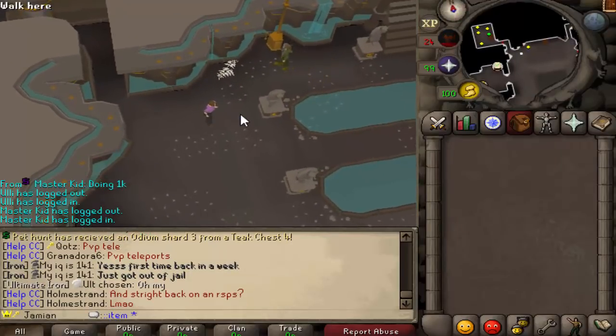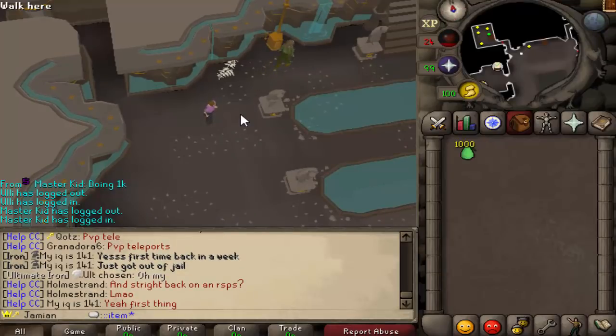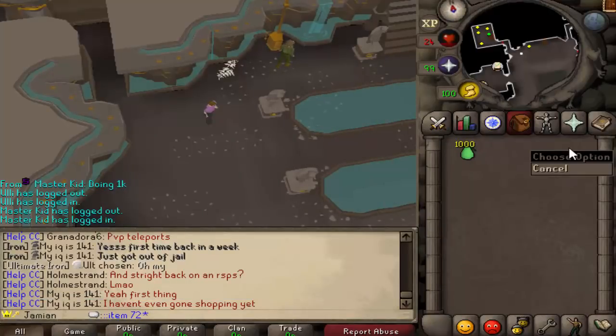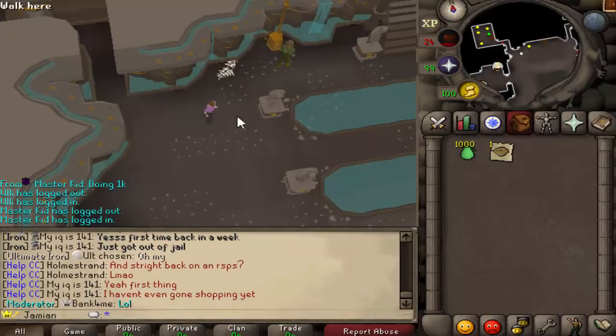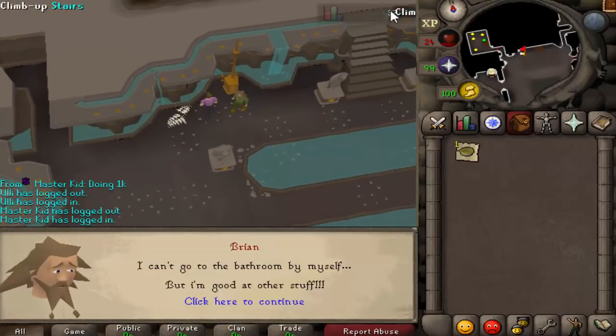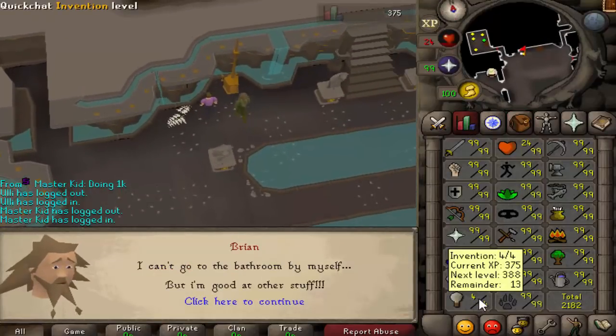Let me show you what that looks like. So that's what you need. As you can see, we started off at level one invention and we are now level four.